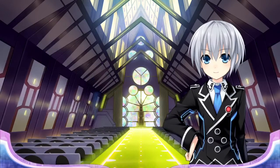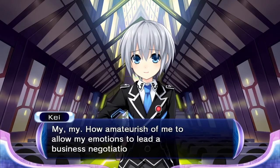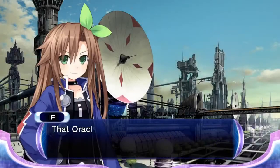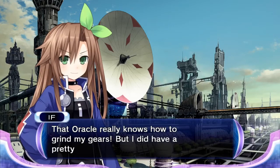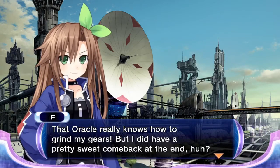I.F. got a nice little comeback there — good on her. 'How amateurish of me to allow my emotions to lead a business negotiation. Please be safe, Noir.' So that's Kai — someone we've never seen before, but she definitely has an important position here in Lastation, similar to what Histoire does in Planetoon. Well done, I.F.